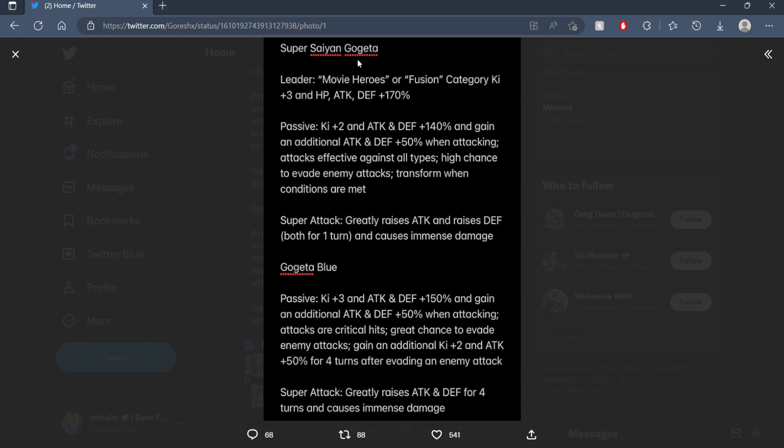Super Saiyan Gogeta, Movie Heroes or Fusion 3K 170 — very solid leader skill. His passive skill is 2K and 140% to attack and defense, and gain an additional 50% attack and defense when attacking. That is on attack, not on super attack. So you could theoretically miss your super attack and still gain the extra defense — you love to see it. Attacks effective against all types, high chance to evade attacks, transform when conditions are met.